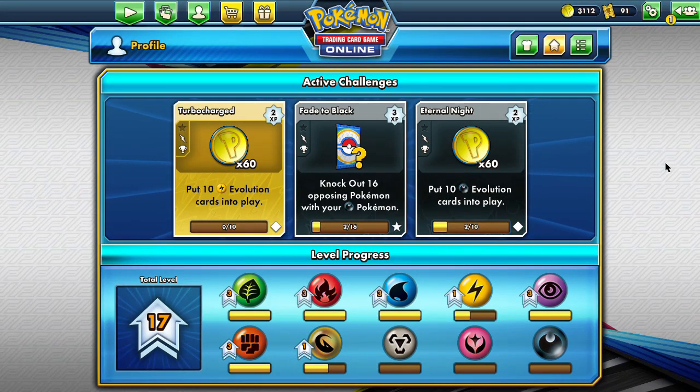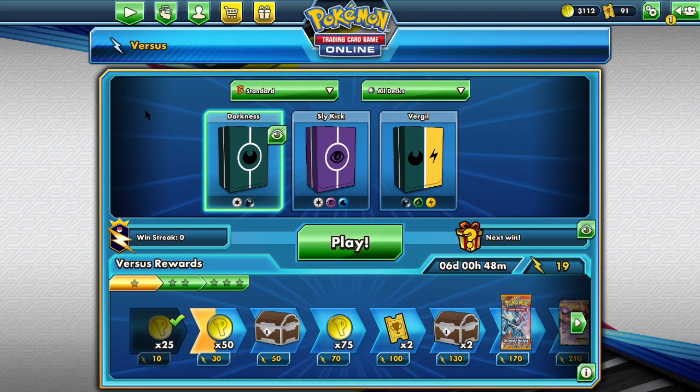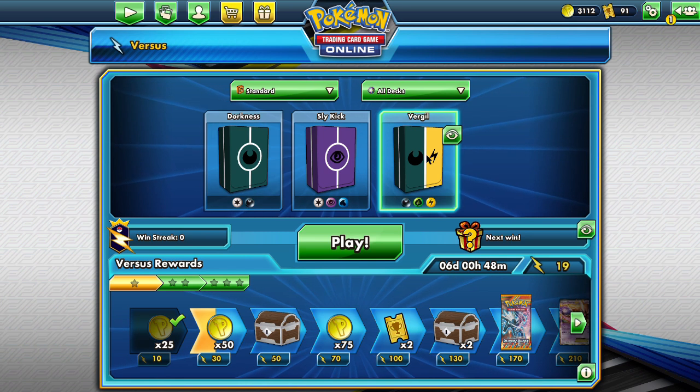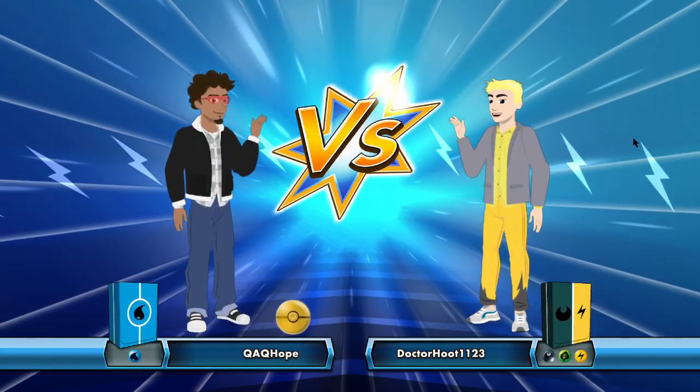Hello everyone, welcome to videojunkie 91 plays Pokemon Trading Card Game Online. We still have these two dark type challenges to face. I don't feel like getting one of those dragon decks. So we're going to use not Darkness, not Slycake, but the new Virgil deck, which is dark and electric type with a bit of leaf in there. You can probably think of one Pokemon that can use two of those typings.